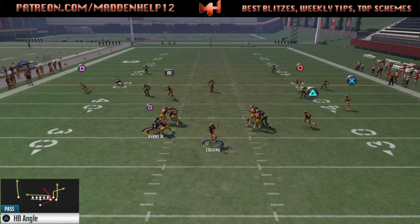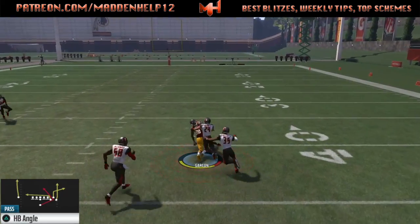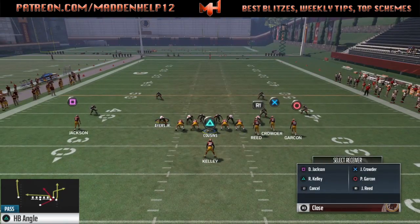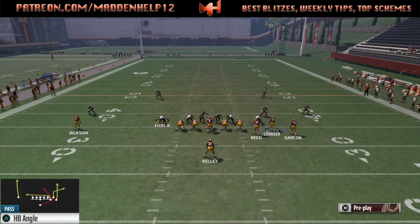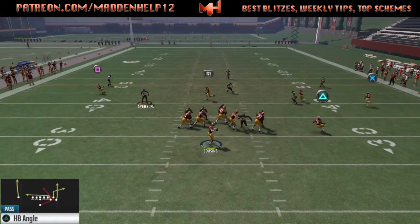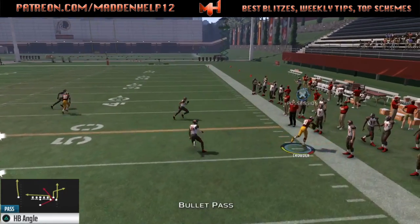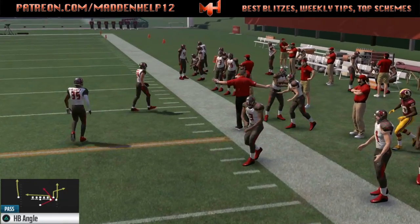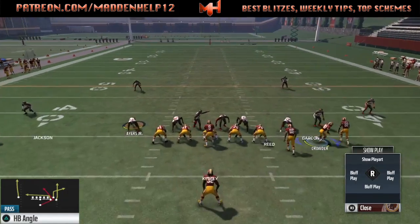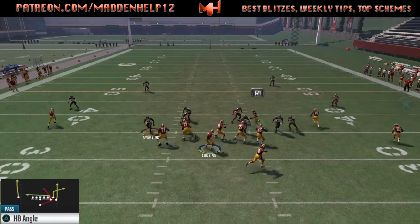Or the spot coming deep down the middle — once they jam him, he gets into a tender area where you can throw a high point pass to the streak. And then you're going to have the running back coming underneath, so they have to pick which one they want to manually guard. You can see all these routes working against random defenses, and just running basic stuff is really effective.